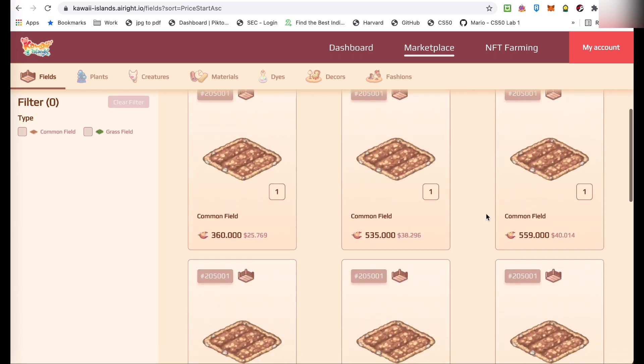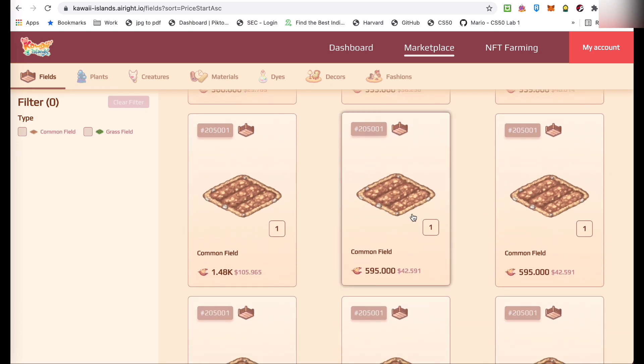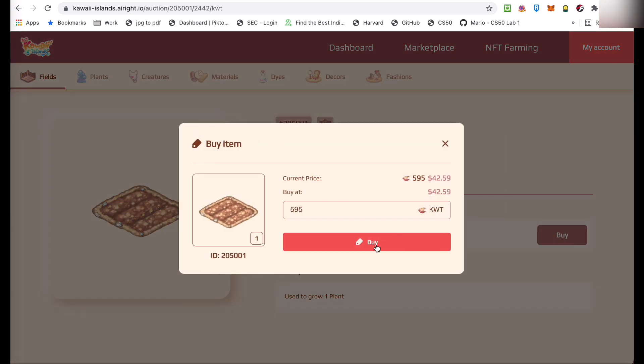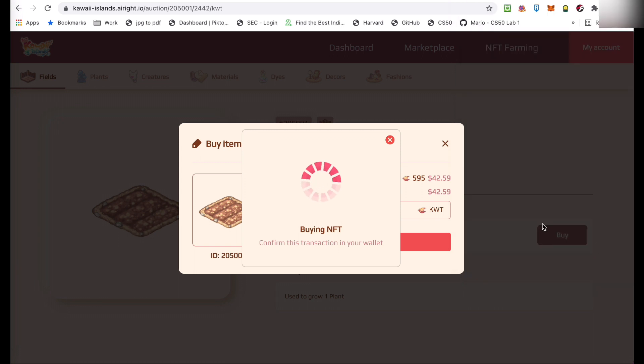So, hanap tayo ng iba pa. Dito sa baba, masyadong mahal na itong 1,480. So, itong P595, tingnan natin. Ayan, pwedeng bilhin. Buy ka agad natin, kasi baka maya maunahan pa tayo. And of course, when you click buy, i-confirm nyo yun sa MetaMask.